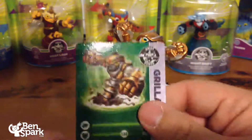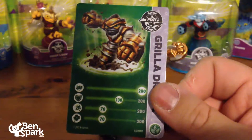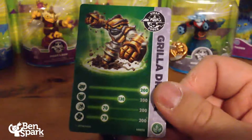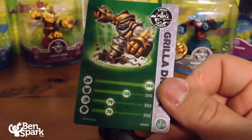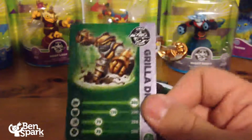Here's Grilla Drilla's stat card. His attack is 200 — he is already way up there. His armor is 130, speed is lower at 70, and his luck is also at 70.